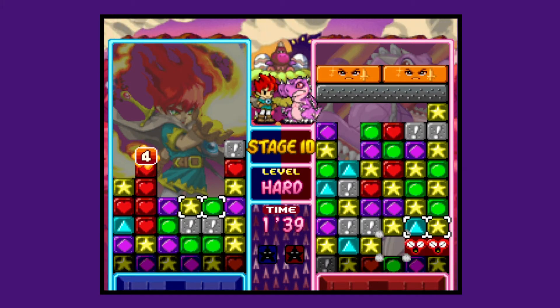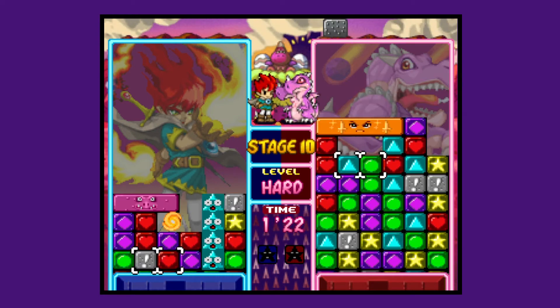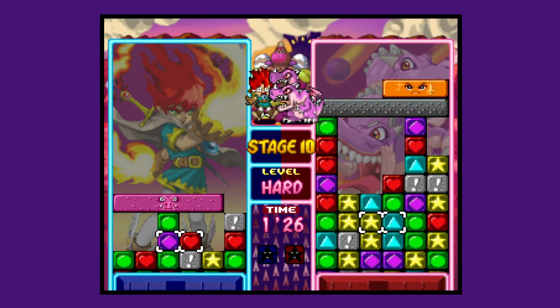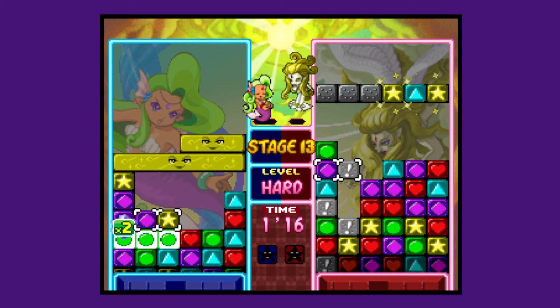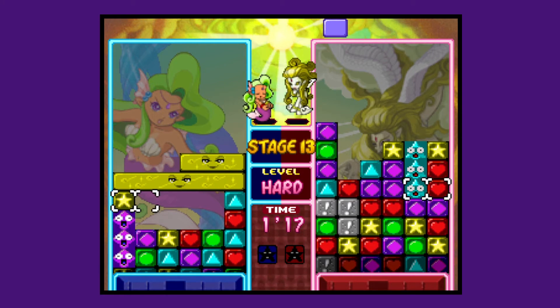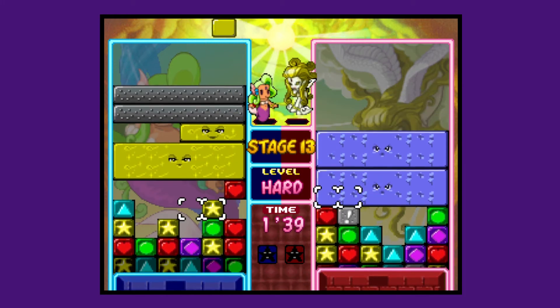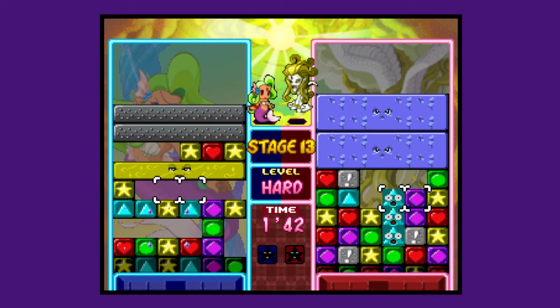If you bring these strategies to the versus mode, you can drop junk onto your opponent. And if a group of panels are popped right next to the junk, it turns the junk into panels. Typically, large amounts of junk pieces can lead to large combos, keeping the game super fun and competitive. This game succeeds in flying colors as both a casual and competitive game, but there is still tons more content than that.